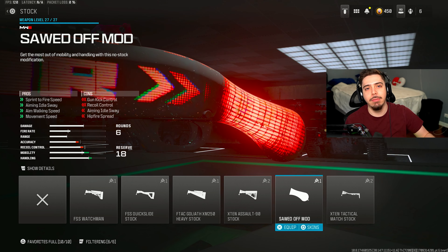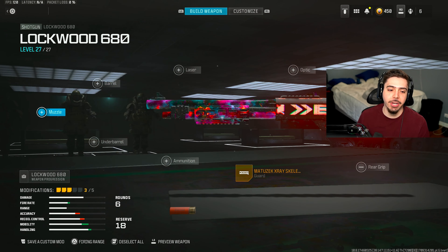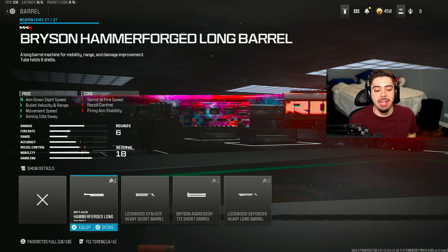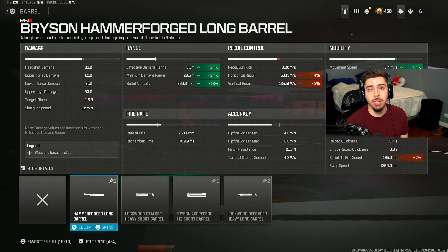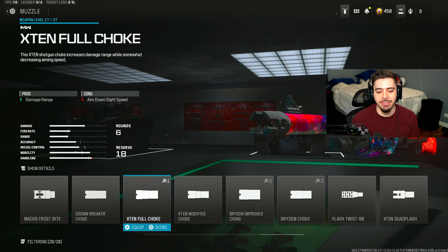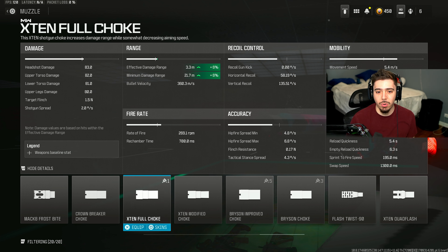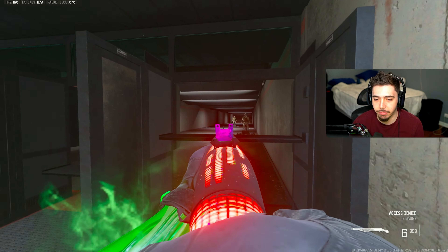For the stock, I threw on the Sawed Off Mod, which gives sprint to fire — my shotgun gets up more quickly after sprinting — plus more movement speed to be aggressive and get in enemies' faces. For the barrel, the Bryson Hammerforged Long Barrel gives ADS speed — I personally like to ADS with my shotguns for more one-shot kills — along with bullet velocity and range. Compared to the Lockwood Defender Heavy Long Barrel, you get way more range out of the Hammerforged, which is exactly what I want to increase those one-shot, one-kill potentials. My final attachment is the X10 Full Choke, which gives the best increase in damage range at 6% — the Bryson Choke only gives 3 and 2 — so the X10 Full Choke is the absolute best option.